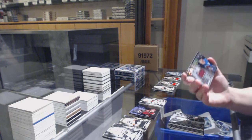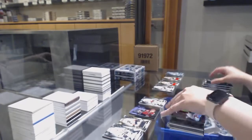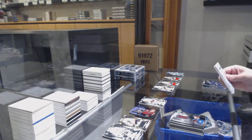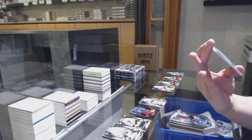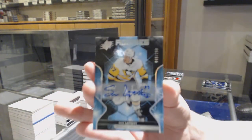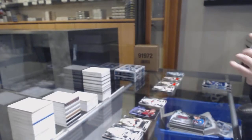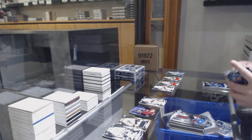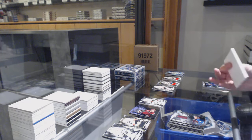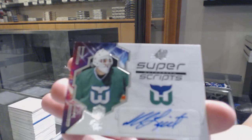We've got an Obsidian jersey, not numbered, of Cale McCarr. Rookie auto number 69 of 299 for the number nine spot — Sam Lafferty. Super Scripps Auto, not numbered, of Mike Leut.